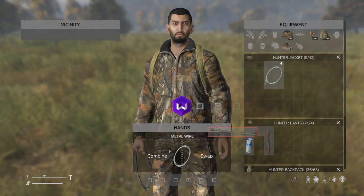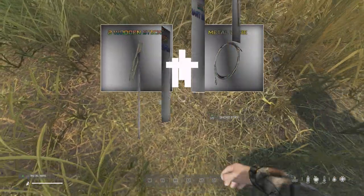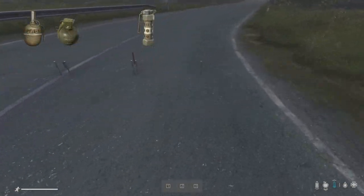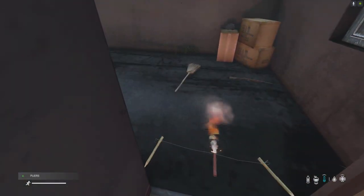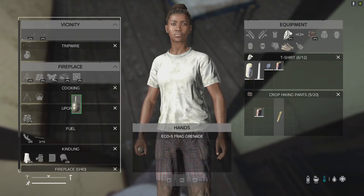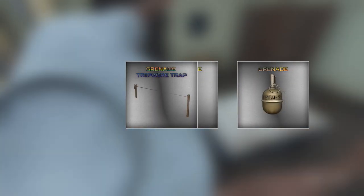Before we start, if you didn't know, the tripwire trap was re-added in DayZ 1.14 and can be crafted with two wooden sticks and metal wire. It allows the attachment of all of these grenades, including the road flare for some reason, but because we're focusing on the deadliest versions, we're going to be looking at grenades. This means for all 10 traps on this list, you will need two wooden sticks, one metal wire, and at least one grenade.